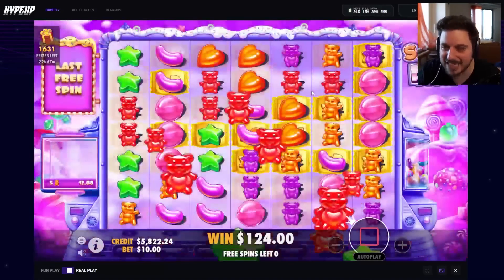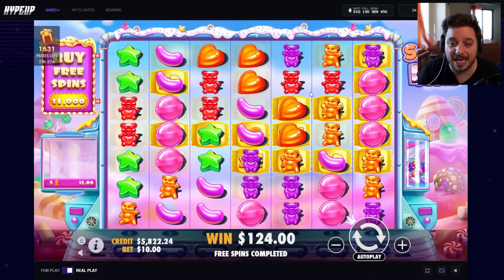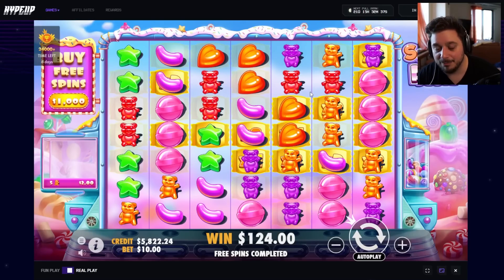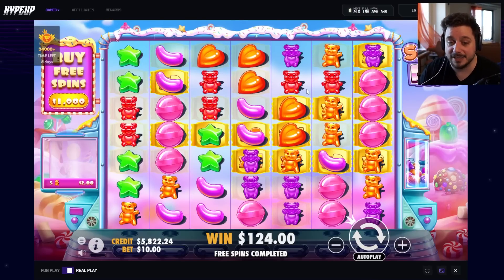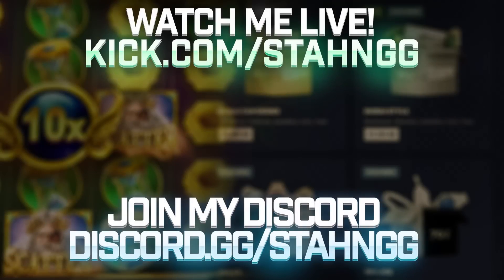That is 2.8k of profit — we'll take that. A thousand dollar bonus buy down the drain, that doesn't matter. What matters is we hit on every single bonus buy but one. Most ridiculous Sugar Rush session I've ever had. I hope you guys get some of the same luck at some point — granted you do have to lose a lot to get to this point, but on the days where it goes like this, nothing is sweeter. And it's Sugar Rush, so it's pretty sweet. Anyways, hope you have a great rest of your day — thumbs up, sub up, see you tomorrow!